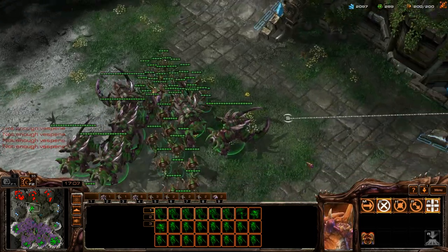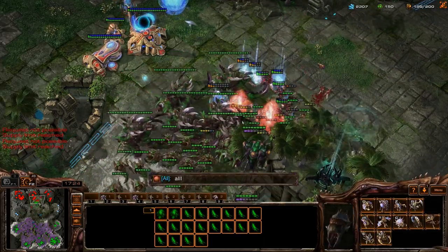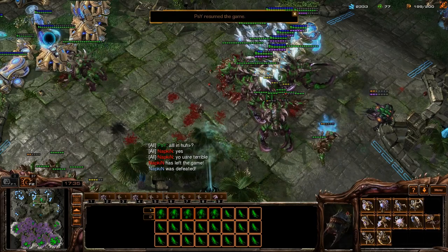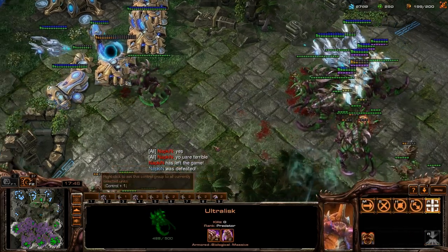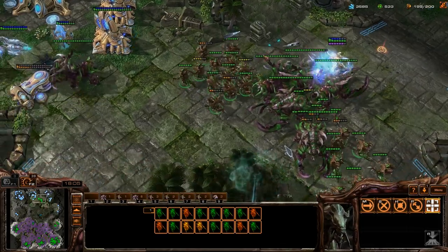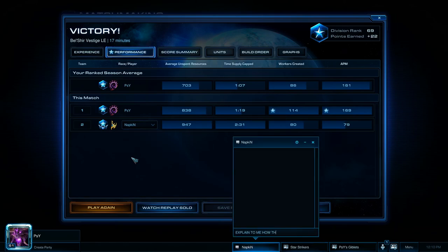We're just going to slam right into them. I don't think my hydras have the range upgrade — oh, they have the range, they just don't have the speed. That's fine. This is going to be nice. All in, huh? These hydras are going to slaughter these void rays. He only had three more over here. I basically stalled with mutas, which didn't do a whole lot, and then I just out-macroed him. He went for a fast third and I was able to scout it and just made tons of drones. What a fucking tool. I need to talk shit to him if I can. What a dildo Baggins. Explain to me how that was all-in.